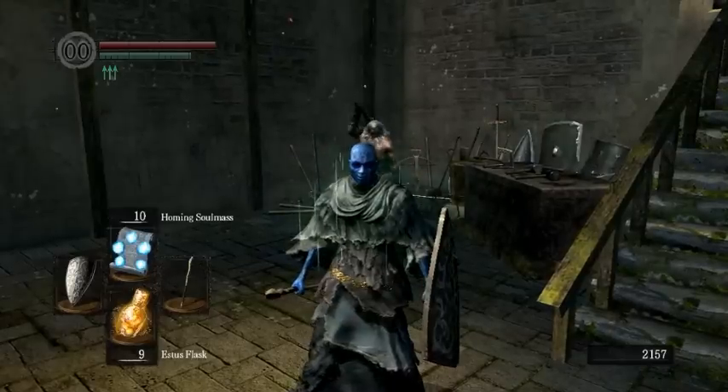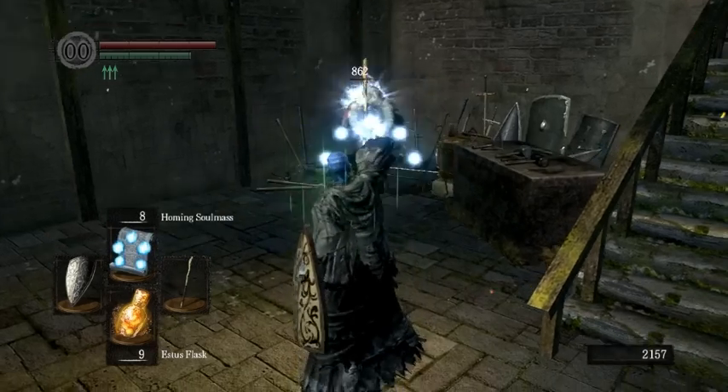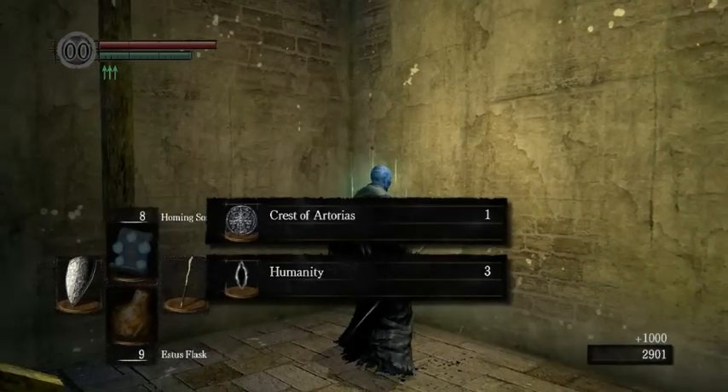For Andre, doing this quick setup so that people don't mess it up: you want to be at maximum range, cast Soul Mass, Soul Arrow, and then Soul Mass one more time. If you're too close to him, he'll just run up and kill you — his physical attacks are real strong. That's how you get the crest safely. You get the crest by killing him; it just goes in your inventory.